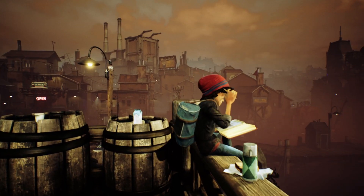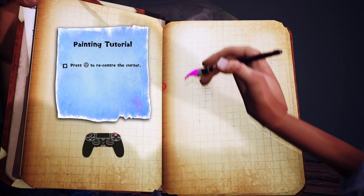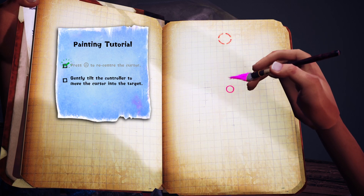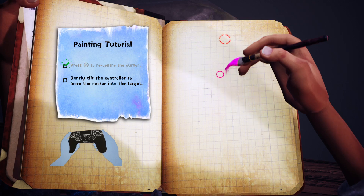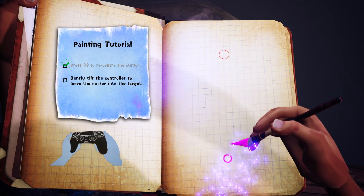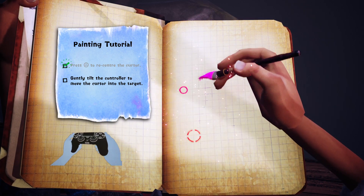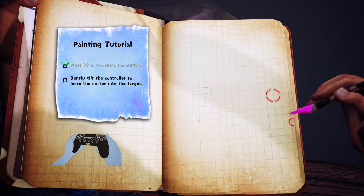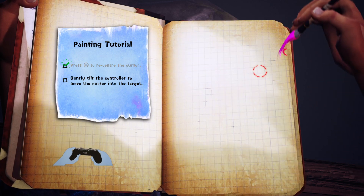Denska B4. Alright, painting tutorial. I'm just moving the controller and it's doing this. Press triangle to re-center the cursor. Gently tilt the controller to move the cursor into the target. Yes, got it. This is easy. This is actually super hard for me.